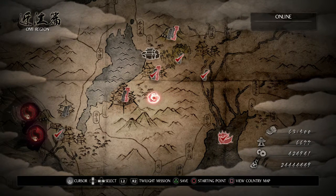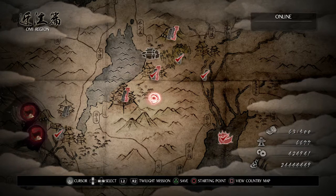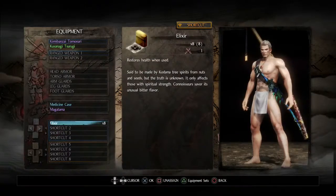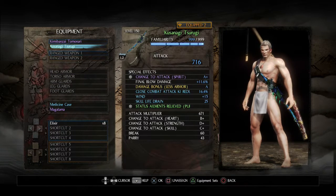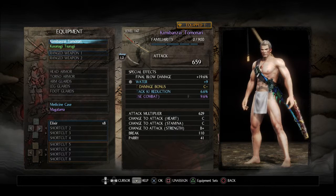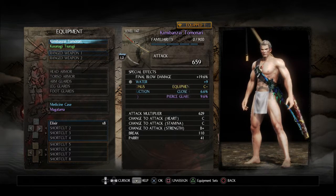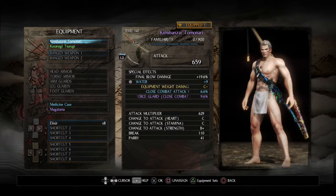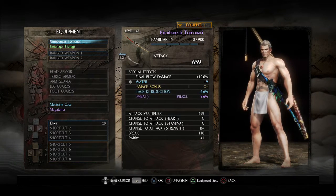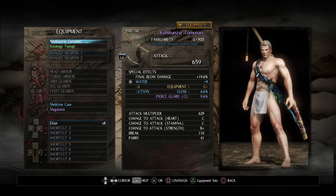The most notable thing that this first DLC adds, in my opinion, is an entirely new weapon type - the Odachi, or Daikatana as it was incorrectly translated, due to the complications with the Japanese language. So yeah, it's basically a greatsword.